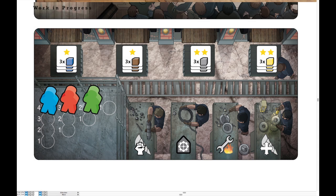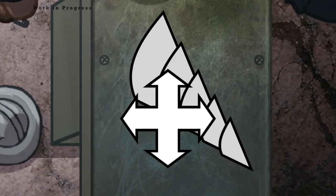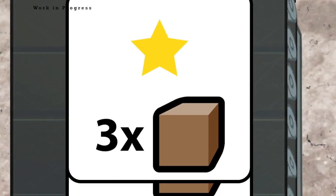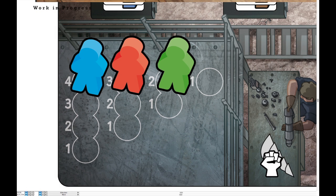The third phase and third board offers either the chance to improve your mining teams or increase your prestige by spending resource cubes. But again, this requires fully devoting a VP to this phase alone.